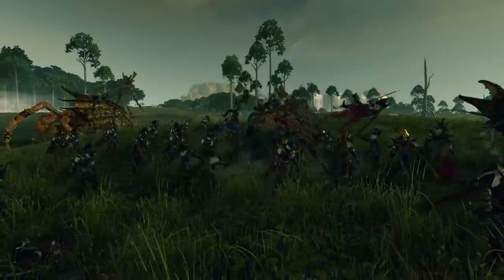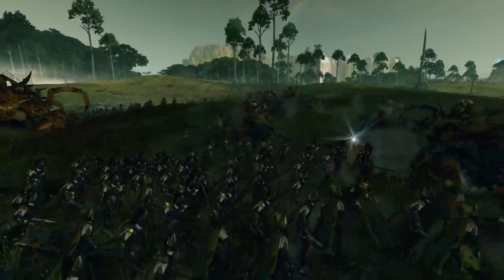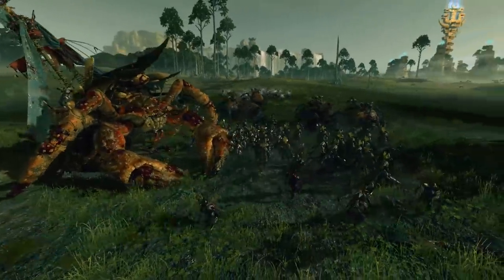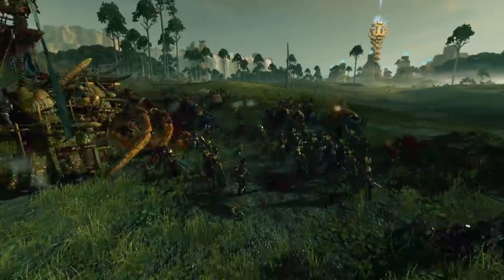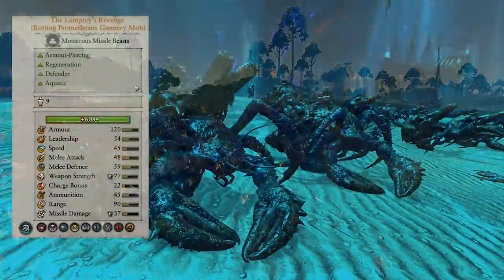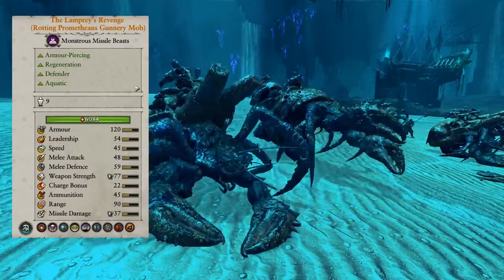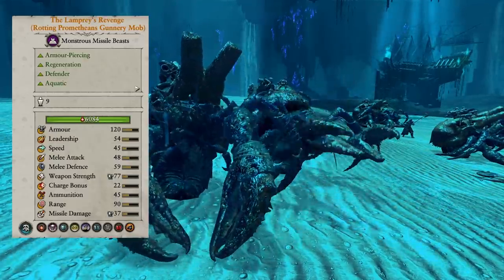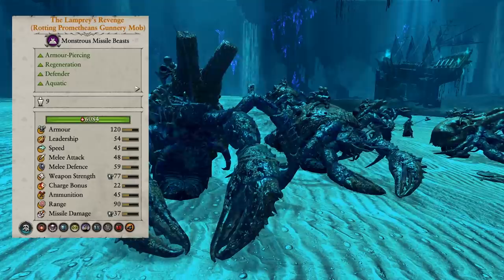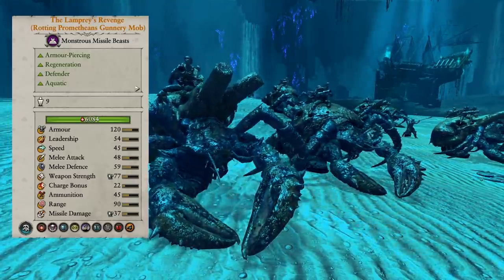The Lampreys' Revenge are just a really, really good unit. Regeneration is by far one of the most powerful stats in the game, especially on units that are already super tanky. When you're fighting the Lampreys' Revenge Rotting Promethean Gunnery Mob ROR, you're having to work through 120 armor and 59 melee defense. Every amount of health it heals is so valuable because your opponent has to scrap so hard to get past those stats. They have Extra Powder as all Vampire Coast does, and they're a little weak to fire, but most fire damage doesn't have great AP. They're just incredibly solid.